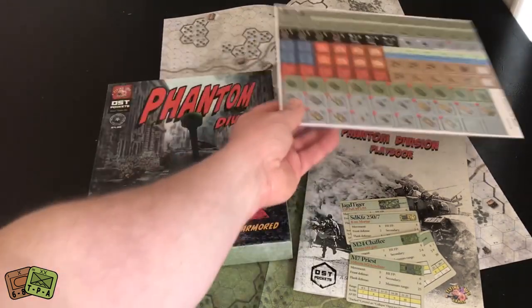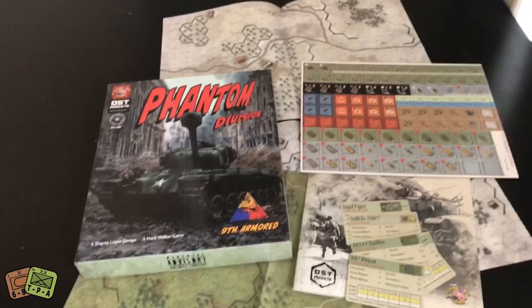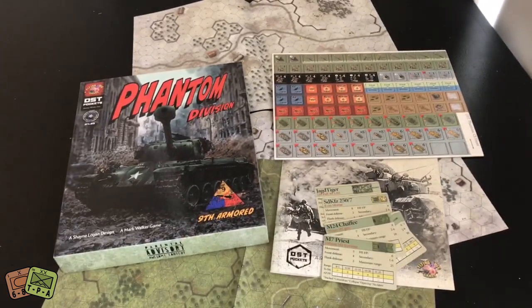A very nice small package with lots of content to give you six additional scenarios. If you've ever heard us talk about OST, one of the things we enjoy about it so much is that these scenarios are all different - they use different units, different setups, different terrains, and they're always interesting. So there you go: Phantom Division, which is the first game in their new OST Pockets series. This one came out as part of the reprint of OST Volume 2.